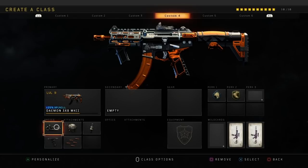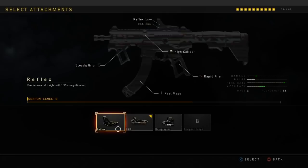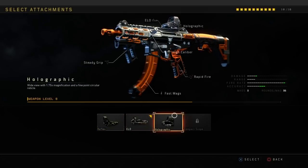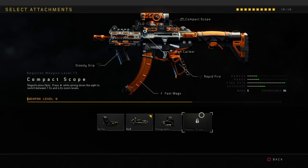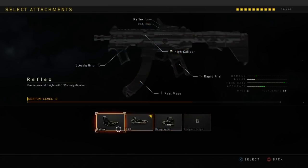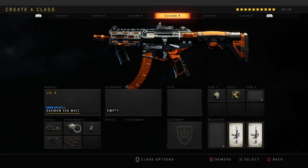Steady Grip is kind of needed on this weapon because the kick is quite a lot. It is a pretty fast fire rate weapon. I do like to use ELO Sight, but sometimes I use Reflex Sight, and also this last sight here — the Compact Scope. Trust me, it might sound stupid, but give this a go. Once you get to level 13 with this weapon, give this scope a go. It actually makes the accuracy like insane — it makes the accuracy incredibly good with this weapon.